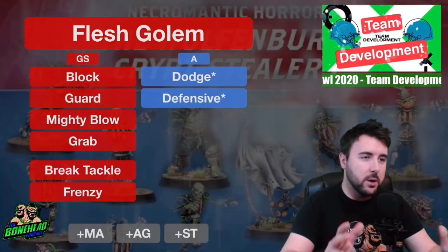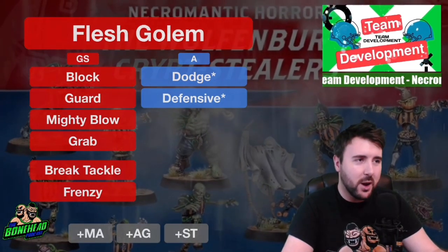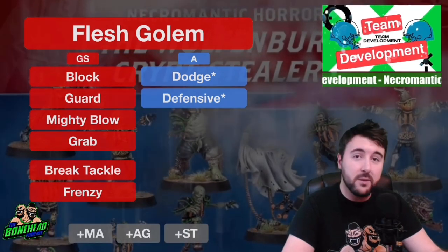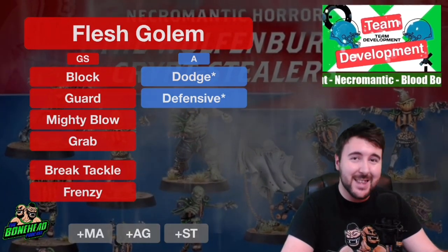We're going to start with Flesh Golems. Flesh Golems are your blockers basically on this team — you get 0-2 of them and they basically go on the line and smash things up. Flesh Golems: 115k, movement 4, strength 4, agility 4+, no passing ability, armour 10+, regeneration, stand firm and thick skull.